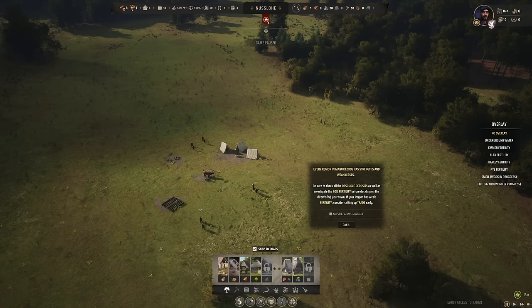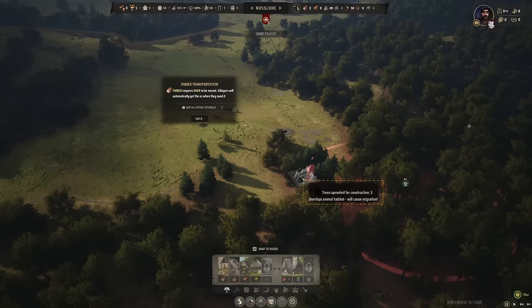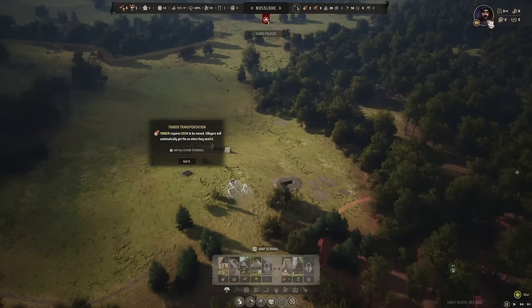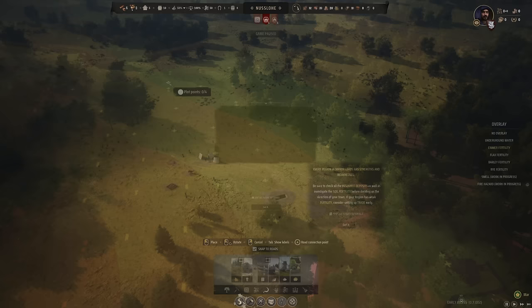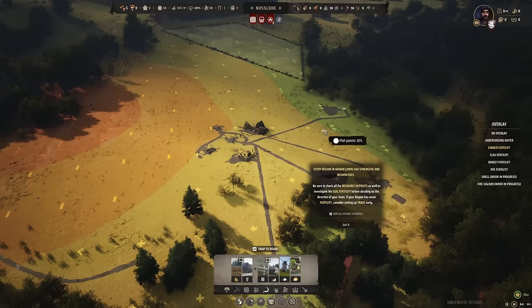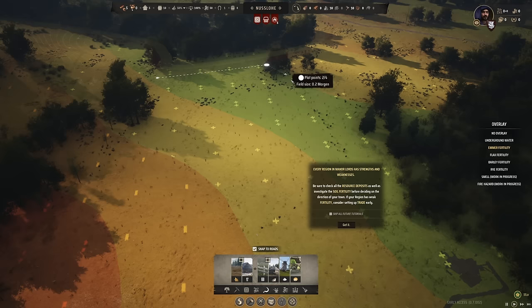Right away you'll be building things that let your people care for themselves — a hunting camp to hunt nearby animals, a logging camp to cut down trees, and supply buildings to store goods so they don't get destroyed in inclement weather. A key feature I want to highlight is the overlay system: whenever you need to check soil fertility or land suitability for certain crops, you can click overlays to see what grows best where and even reveal the location of groundwater for optimal well placement.